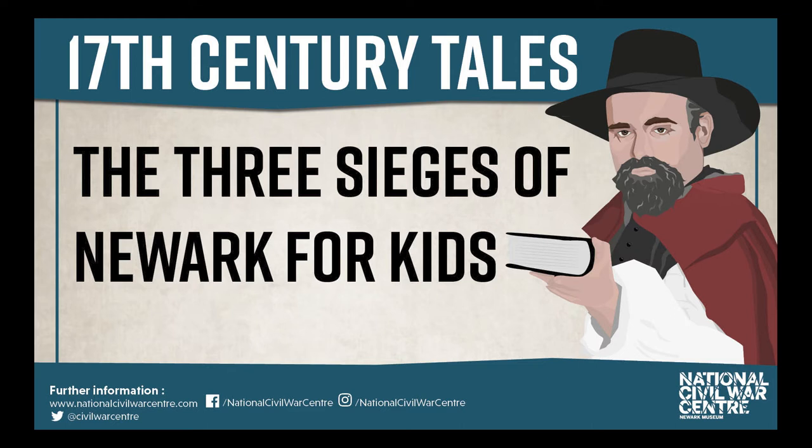One road was called the Great North Road, which started in Scotland and ended up in London. The other road was an old Roman road still in use called the Foss Way, which started in Exeter and ended up in Lincoln. Roads were so important because in the 17th century, when the Civil War took place, most roads were rubbish. If you had two good roads crisscrossing each other halfway through the country in Newark, you could march your soldiers up and down them and transport all your weapons, gold, and supplies. So if you've got hold of Newark, like the Cavaliers did, you want to keep it. And if you haven't got it, like the Roundheads didn't, you want to capture it.